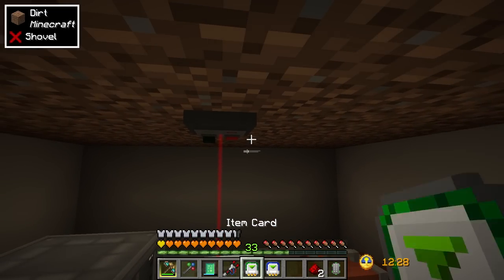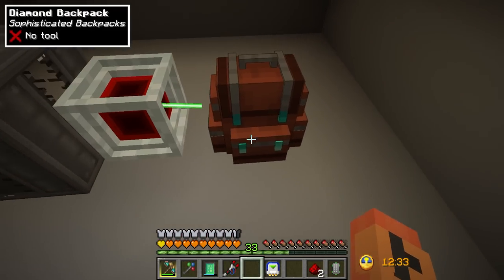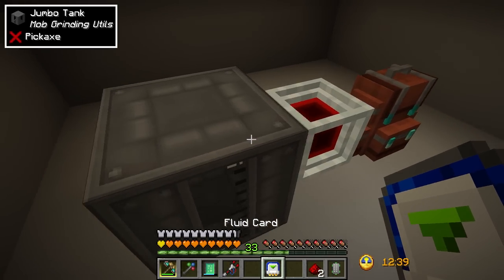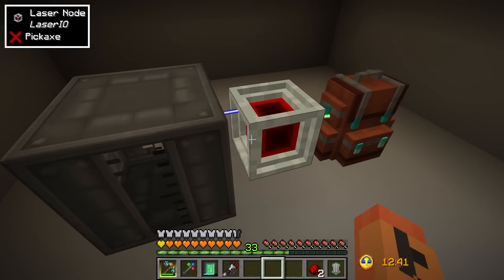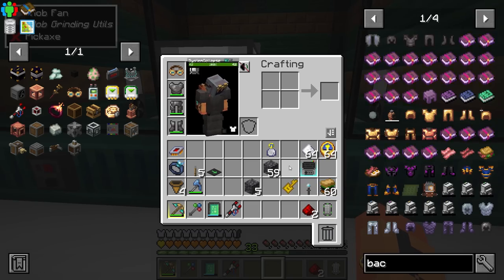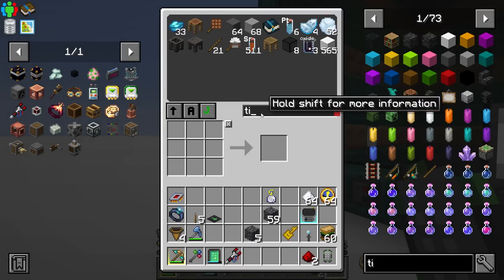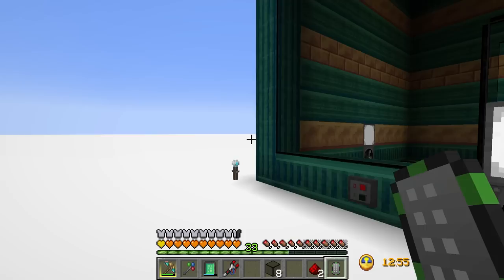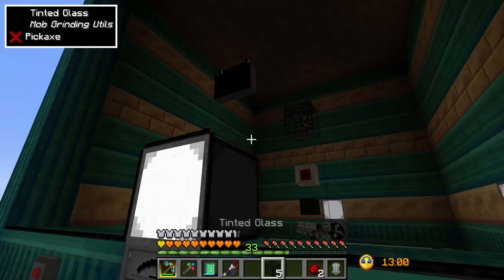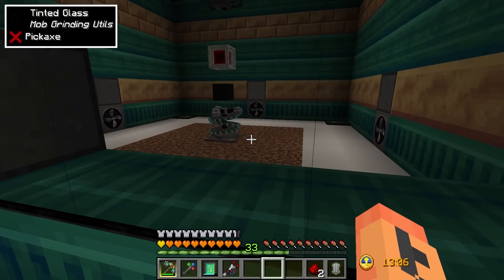Now that's set up, let's grab this item card - by default it's an insert card. It'll try to insert items in here. The cobbled deepslate went into there - that was up in the hopper. We should be able to do the same thing over there. That is good. Now let's turn on the mob farm and see if everything is working. Let's grab some tinted glass - that's the stuff for mob grinding utilities. It just takes coal and glass to make, super easy.